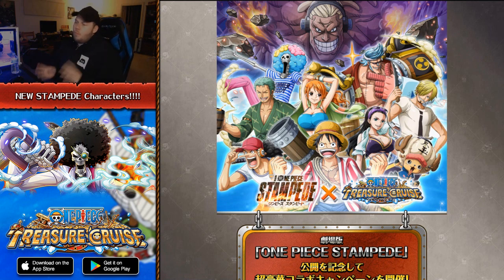I did make a video about this when this website did go live, and it did give us a little bit of information relating to some upcoming characters coming out relating to the Stampede raid boss, which had a whole bunch of characters like Kid and Killer, Apu and Capone, Hawkins and Bonnie — just a whole bunch of those really cool characters relating to Film Stampede.